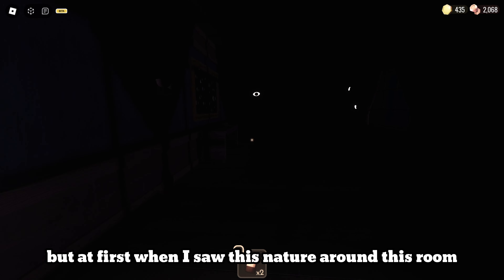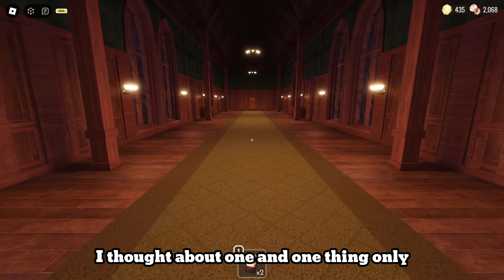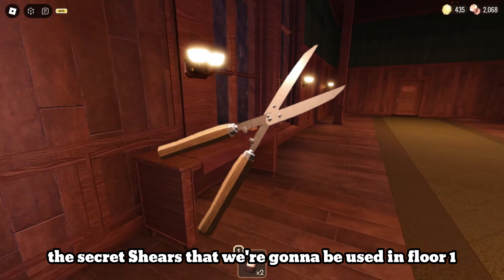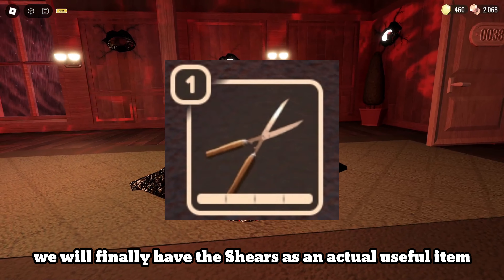But at first when I saw this nature around the room, especially the vines, I thought about one thing only — the shears. The secret shears that were going to be used in floor 1 but were scrapped later on. So maybe in floor 2 we will finally have the shears as an actual useful item.